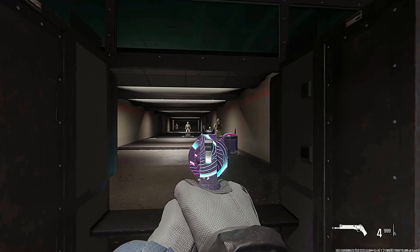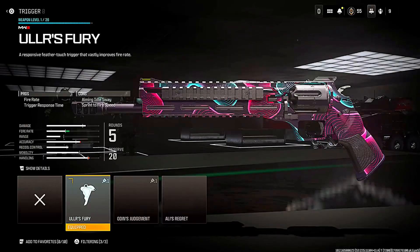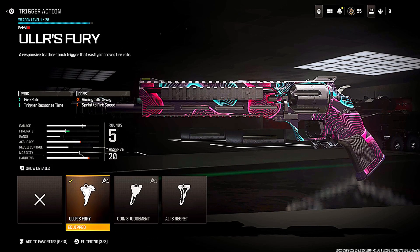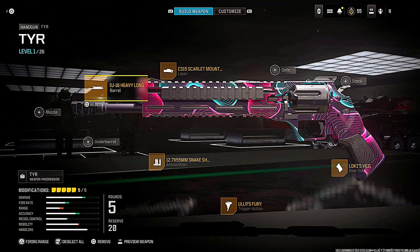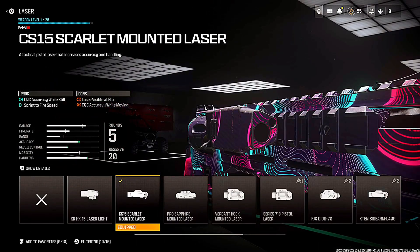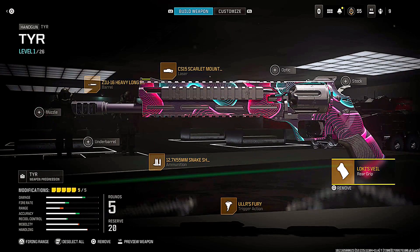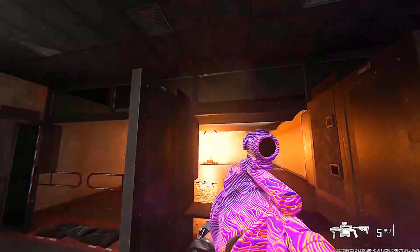Next we have the TYR handgun — actually one of the most overpowered weapons right now in zombies. Once pack-a-punched it is insane, but there is one secret attachment you must use. First, the trigger increases the fire rate. The secret attachment is the snake shot ammunition type, which basically makes the damage ten times better. We also have a barrel to increase range, a laser for mobility, and a rear grip for mobility as well.